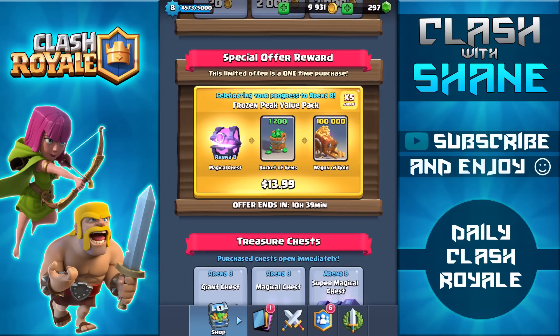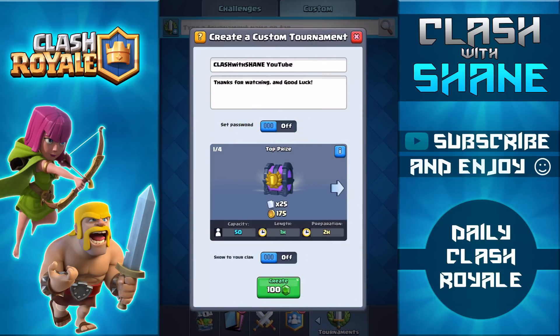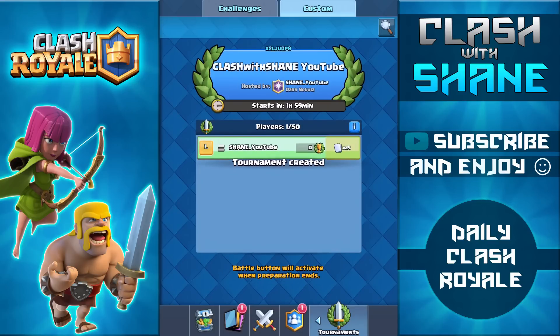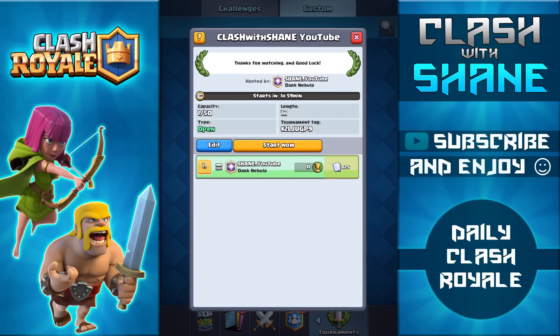I want to finish off this video by going back to my main account and hosting a tournament for you guys. As you can see I already have all the information filled out — there is no password, but right now you can't actually search up public tournaments anymore, so you have to type in the name specifically to find this tournament. You don't need access to the password. Good luck in the tournament and I might even see some of you in the battlefield. That's gonna be the end of the video — thank you so much for watching. If you're excited about this new update, make sure to leave a like, and if you want to see more Clash Royale strategy videos, hit that subscribe button.